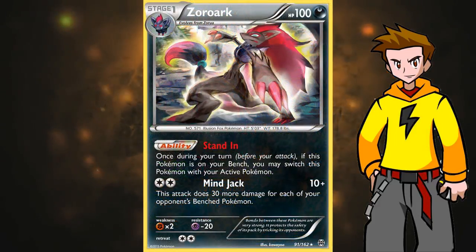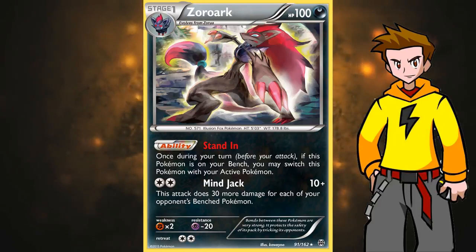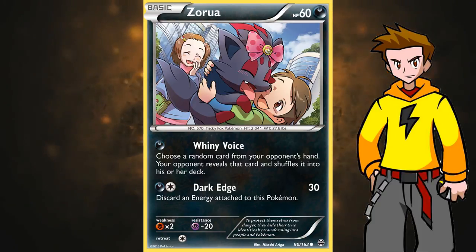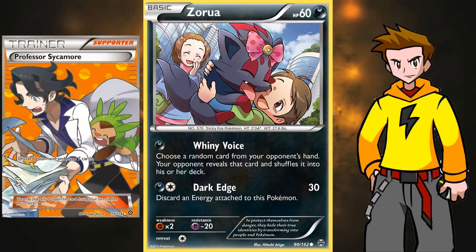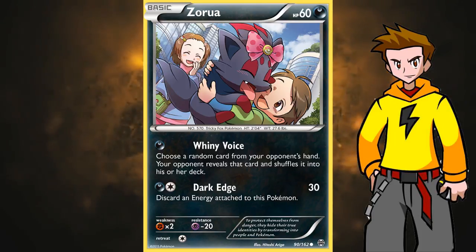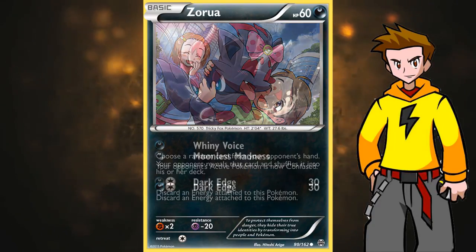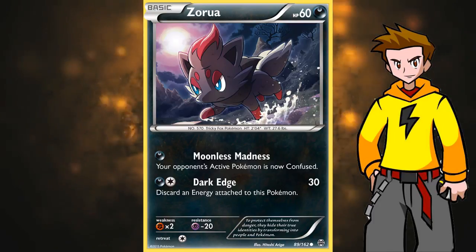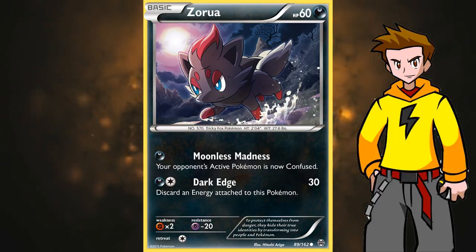Zoroark has to evolve from Zorua, and we have two options — both from the Breakthrough set. The first is Zorua with Whiny Voice, which lets you choose a random card from your opponent's hand and shuffle it back into their deck. The second is Zorua with Moonless Madness, which automatically confuses the opponent's active Pokemon. That can sometimes win you games if the opponent has no chance of retreating and has a 50% chance of hitting themselves. I would run 4 copies of that Zorua, or a split of 2 of each.